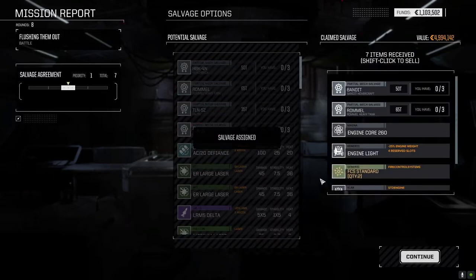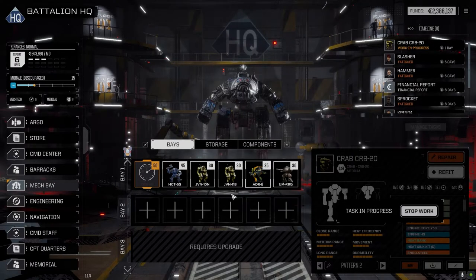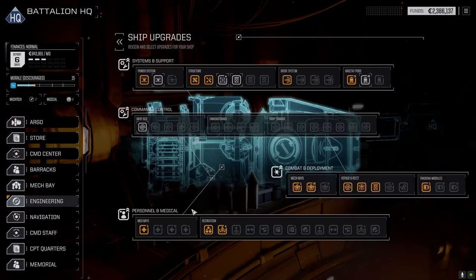We can grab salvage off the battlefield — I could take the light engine, which I think is what we take. I can't put it in anything until the battle campaign phase is over, or there's the double heatsink kit but I've already got one. We're just going to grab the light engine. We got a Bandit, Rommel engine core, two fire control systems I'll just sell, a standard fusion engine I'll hang on to in case we pick up old mechs, and AC5 ammo. That'll end my turn one, phase one. The Crab needs a quick repair. I've got a half-decent lance, but unfortunately the Adder and Urban Mech won't be seen in these battles because I can only drop four units.